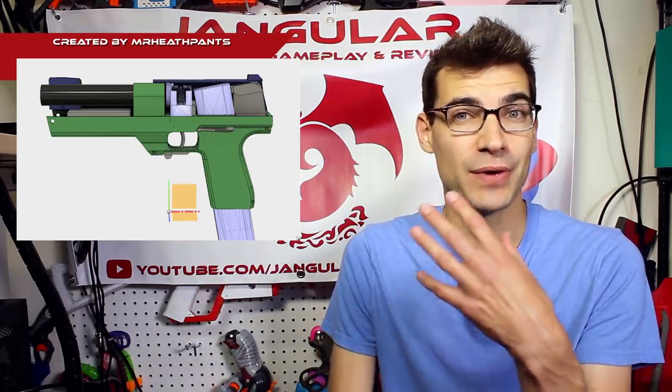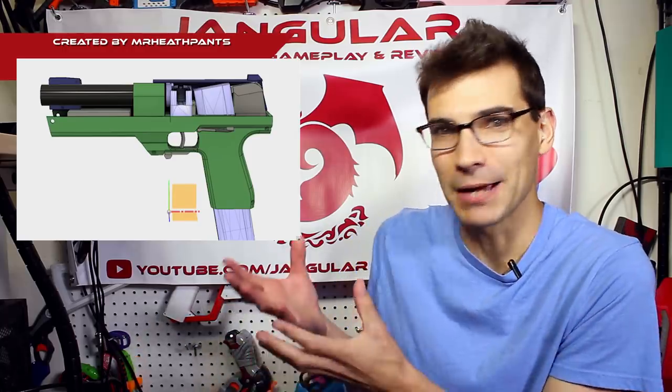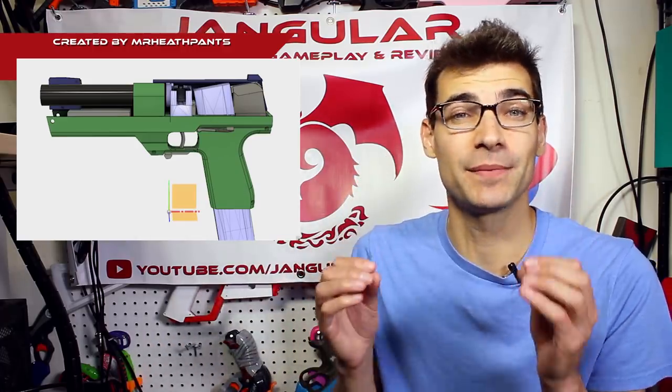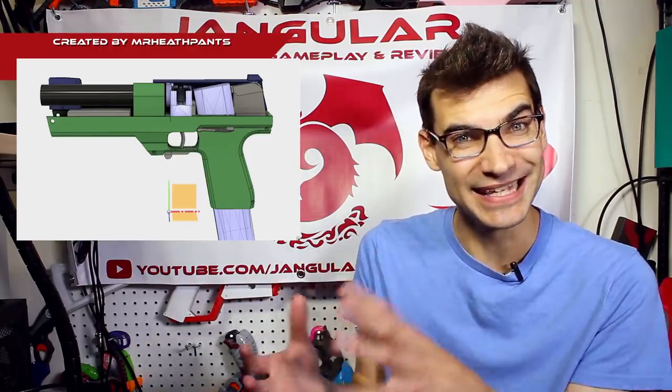It is a katana-fed flywheel blaster that's going to be semi-auto. It uses the Adrian Ward flywheel cage and flywheels from the full-auto recon we saw a while back on the show. He's managed to put them into a shell that makes it look like a pistol — semi-auto, fires short darts, that go through the handle. Just so many things people have been wanting for so long are coming together in this blaster. I love that he reached out to Adrian Ward to use his cage and design, giving it more reach and notoriety.